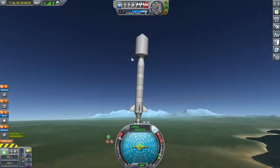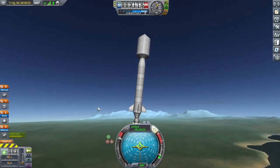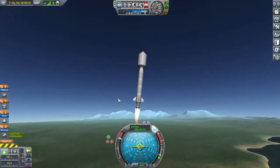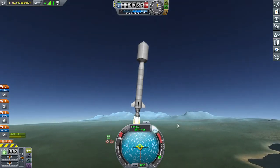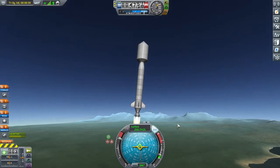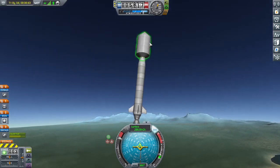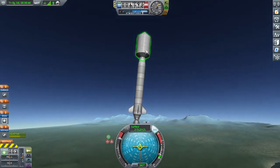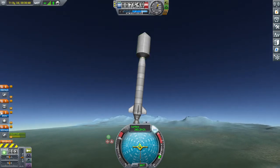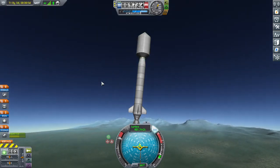Once we get up to about 20 or 30,000 meters I'll blow the fairing and let you take a look at what the inside looks like. With this Mainsail engine I've been able to make a much more simplified design than some of our previous rockets — just one big engine, one big lifter stack. The communications satellite itself will finish circularizing the orbit after the launching stack gets it 80 or 90 percent of the way there, and then it can thrust out to a wider orbit.